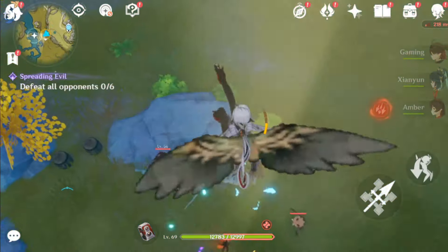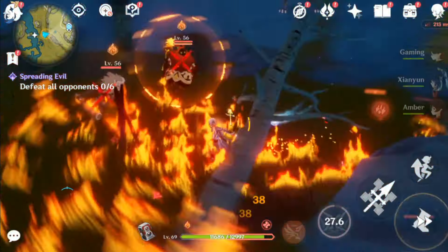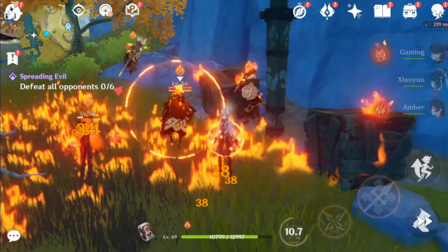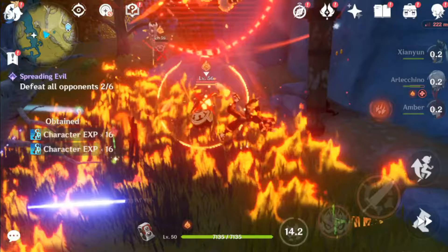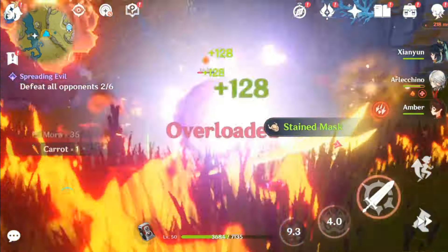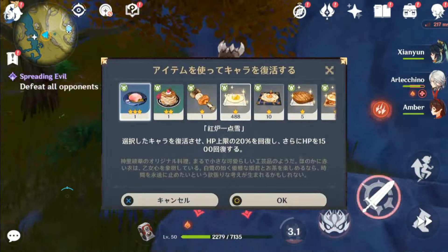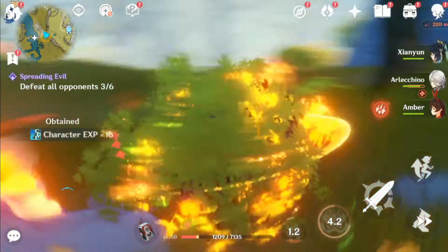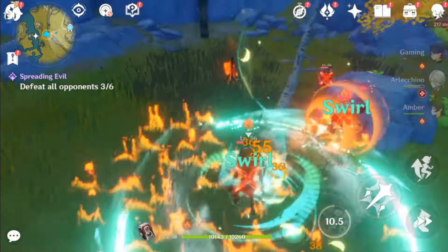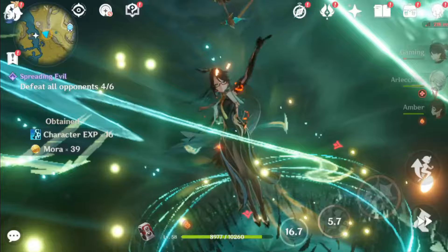Remember the new artifact set Unfulfilled Thoughts added in the current patch? This artifact set is basically made for Emily and may be for future Natlan characters. Emily depends on her attack power, and the Unfulfilled Thoughts 2-piece set provides an 18% attack bonus. The 4-piece set increases the damage your character deals by 50% when you leave the battle for 3 seconds. Additionally, if the bird's opponent is not nearby for more than 6 seconds during the battle, its damage bonus will decrease by 10% every second until it reaches 0%. On the other hand, if there is a burn opponent, it increases by 10% and reaches 50%, and this effect is activated even if the equipped character is outside the field.